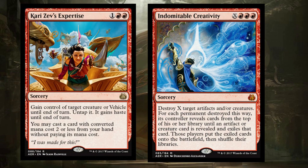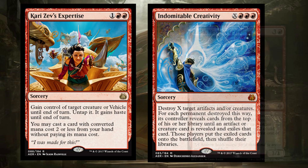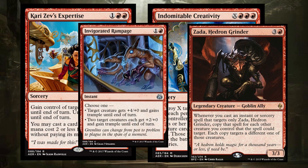Speaking of Indomitable Creativity and Kari Zev's Expertise — these belong in an awesome deck and I've decided to resurrect my Zada Hedron Grinder deck. With Indomitable Creativity targeting one thing, you can copy it over and over and trade up all of your Zada tokens for permanents. Or Kari Zev's Expertise can target your Zada and then cast a card with CMC 2 or less for each creature you control. These cards are great and past sets have been really great for Zada. I'm making a Zada deck — it's going to be coming out real soon.